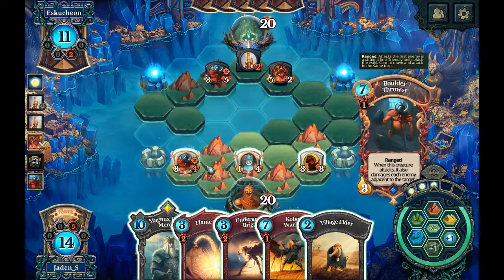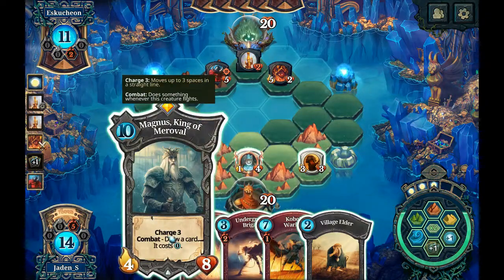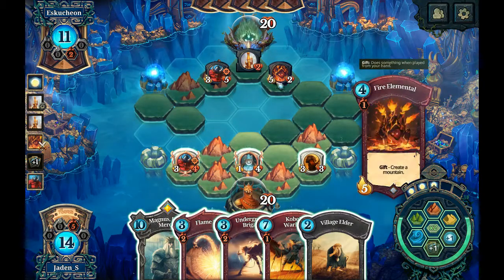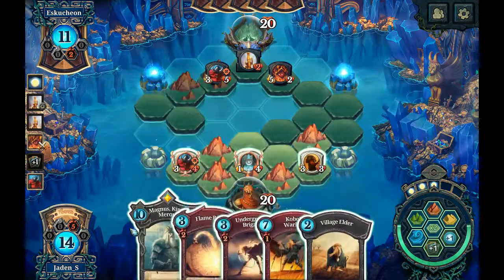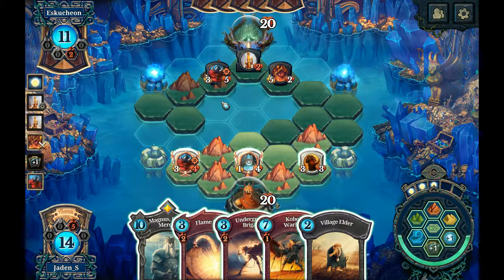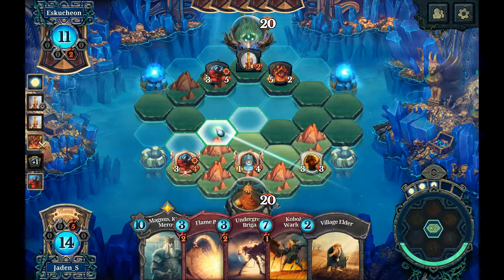Drop lands there and just charge Magnus right up into the center — that might not be a bad idea. Get some threat on him; what's he at, 11? I'd also probably want to flame burst that down then to make sure it doesn't survive. I could also block off that mountain so I can drop these here and here, drop Magnus there, and prevent him from doing more feria collection. I'm gonna try that.